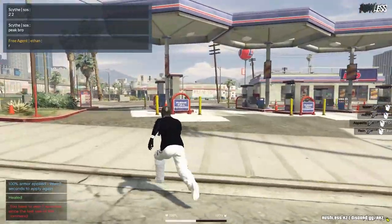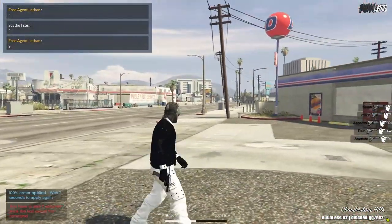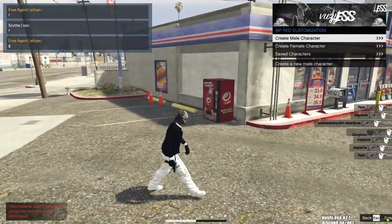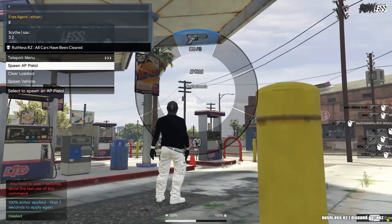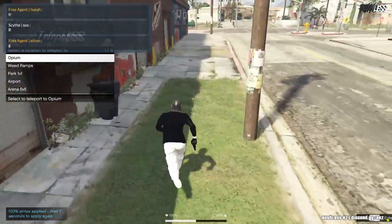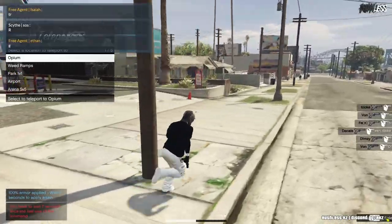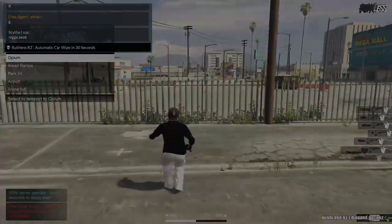Alright, so when you join your 1v1 server there's gonna be a lot of things to recognize — a lot of stuff you don't know, for my new FiveM players. When you first join, you're gonna get your outfit on. If you don't know how to, click M, then Player, then MP Pad, and if you have saved ones put on your saved outfit. If you don't have one, create a female or male character. To get somewhere, press K, spawn your AP pistol — you're gonna need a gun obviously — and then teleport. My favorite place is Opium, which is also called red zone or train tracks.